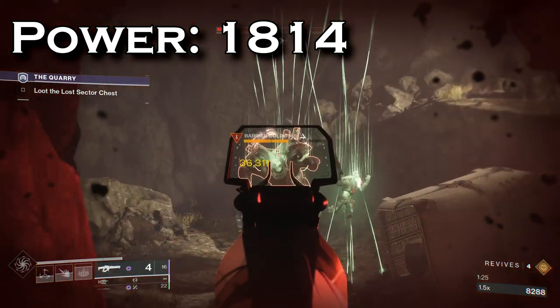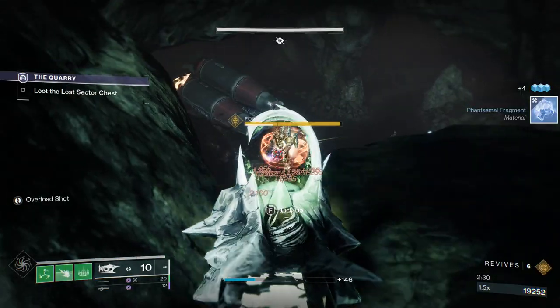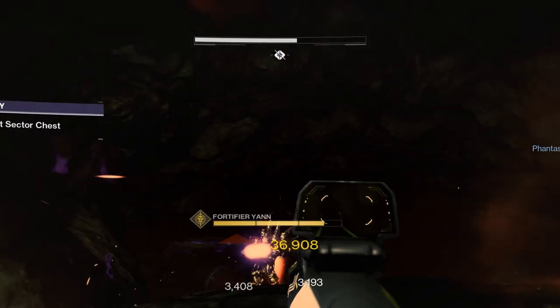Next is my linear fusion damage. At 1814, my linear fusion does 36,000 damage. Finally, you're going to want to take note of how much damage the boss does with a direct attack. As you can see, I only take around 30% of my health.